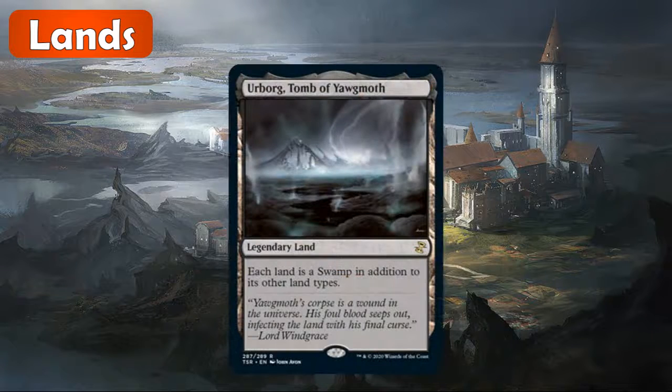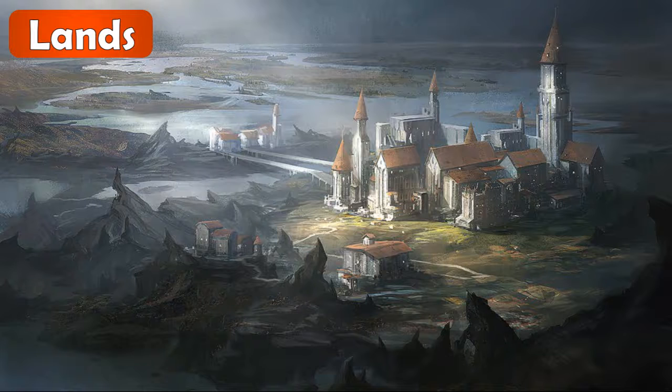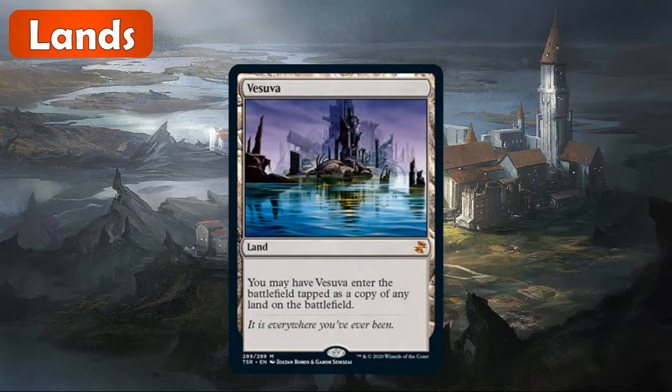And then Urborg, of course, is a fantastic reprint — something I kind of figured they would reprint in this set. This is the one that makes all lands swamps in addition to their other types, and obviously combos very well with Cabal Coffers. Always a pretty expensive card, so it's always nice to see that one reprinted. Next is Vesuva. This one enters tapped as a copy of any land on the battlefield, so very flexible. This one was getting up to $20 to $30 again, so great reprint as a mythic.